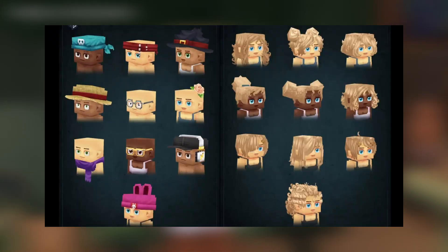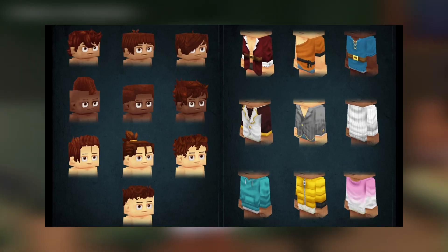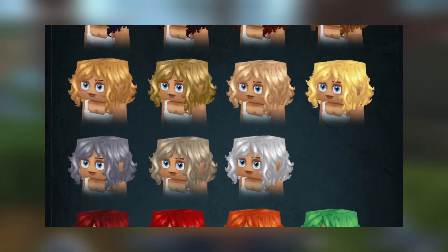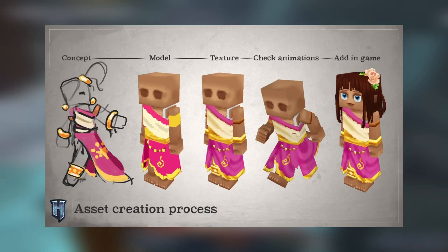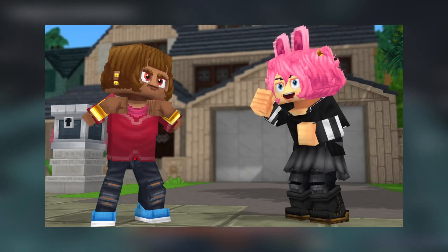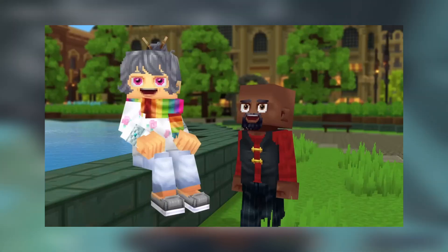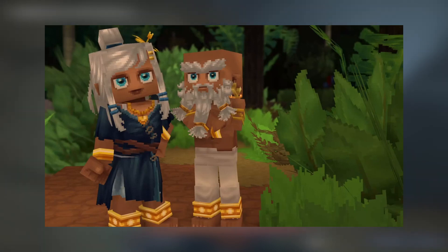At the same time, minigames allow players to express themselves in many different ways. We wanted character customization to reflect this with a variety of customization themes. In addition to fantasy options, you will be able to choose from stylish modern clothes and themed outfits. It's about giving players options, says artist Connor Stein Goodman. There are two sides: the fantasy side and the feeling of being yourself, having fun with friends and wearing everyday clothes.